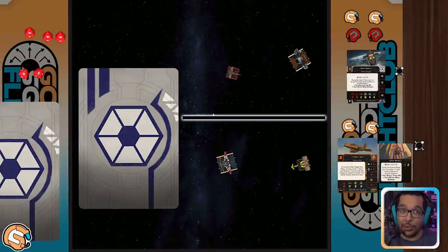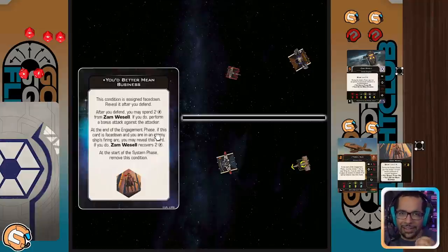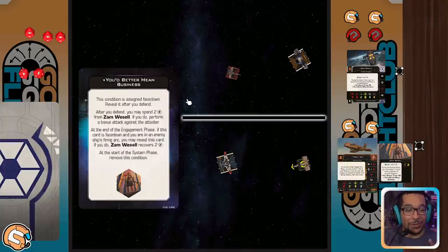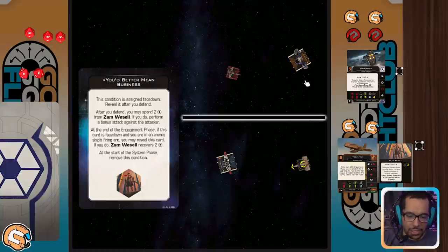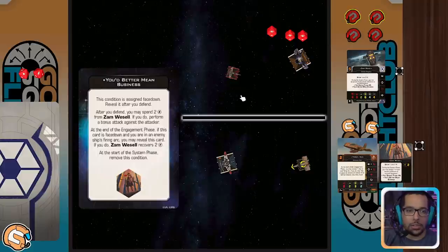Game situation number three: now we've moved to 'You Better Mean Business.' After defending — Wedge attacks our Zam or Oddball attacks our Torkel — after we finish resolving that, we can flip this card. Remember, the attack must resolve first, and this matters because if that enemy ship deals you a crit such as a blinded pilot or weapons failure, that can end up making your attack worse. After you defend, you may spend two charges from Zam, and if you do, you may perform a bonus attack. In our situation we've defended, we've got the charges, and we perform the bonus attack.